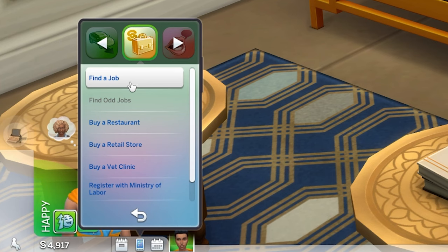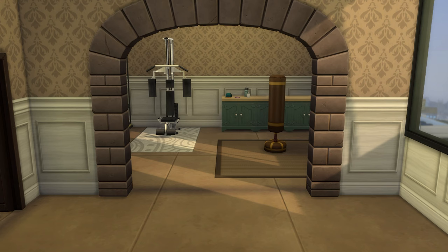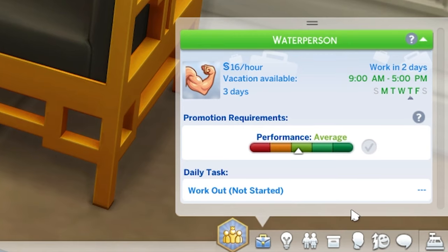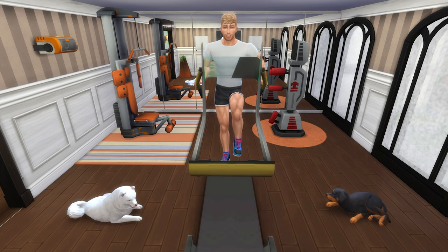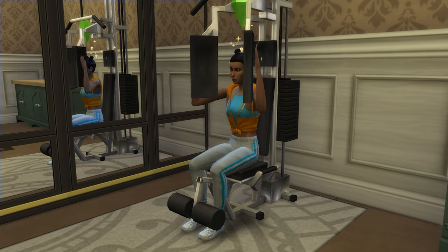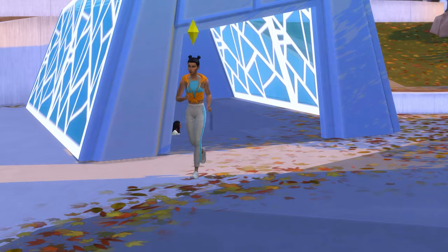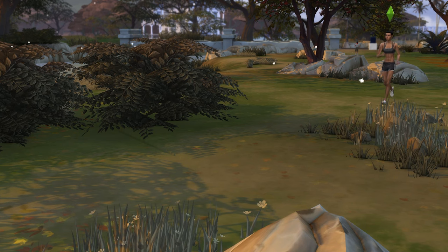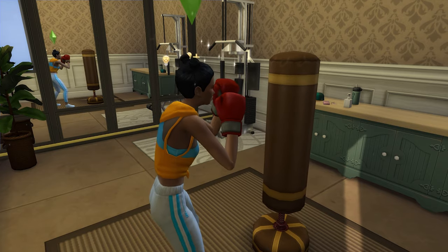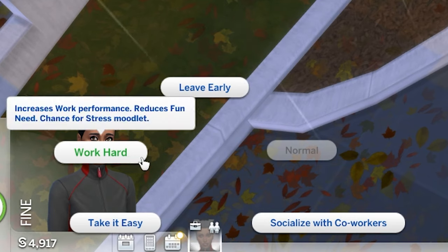You can use the careers panel or the business section of your phone to find a job and join the athlete career, whereby you'll start out as a water person. The daily task until you specialize at rank 5 is simply to work out, easily done by buying and using a treadmill or exercising equipment. If your Sim doesn't have the funds for this, they can click on themselves and choose to go jogging. Completing the daily task before each workday will boost your performance, as will changing the way your Sim works to work hard — done by clicking on the two people on the top right of your Sim's head icon while they are away at work.